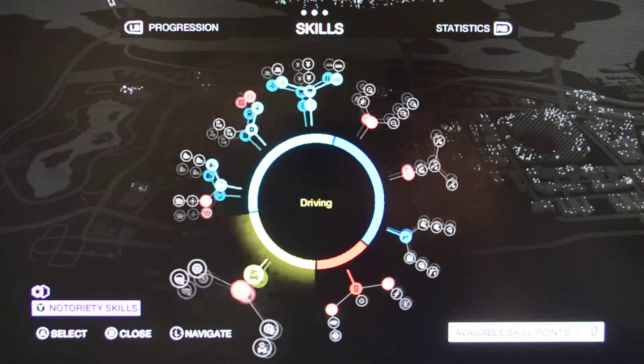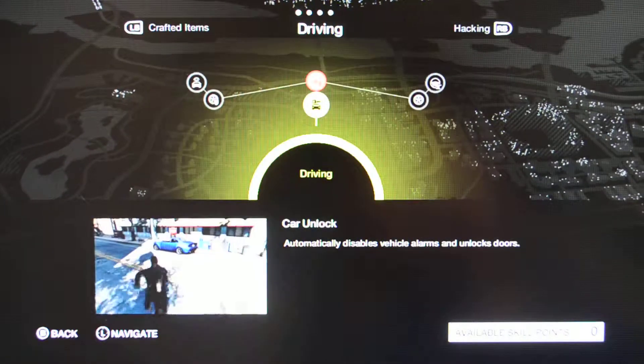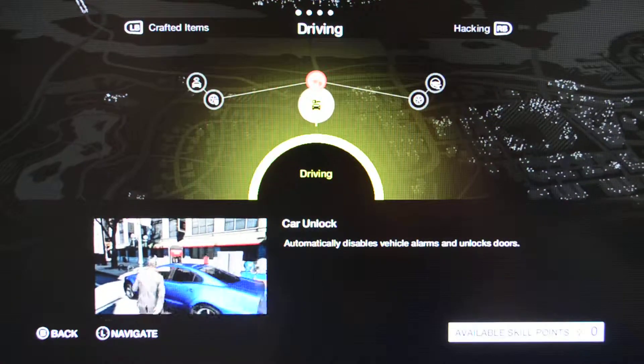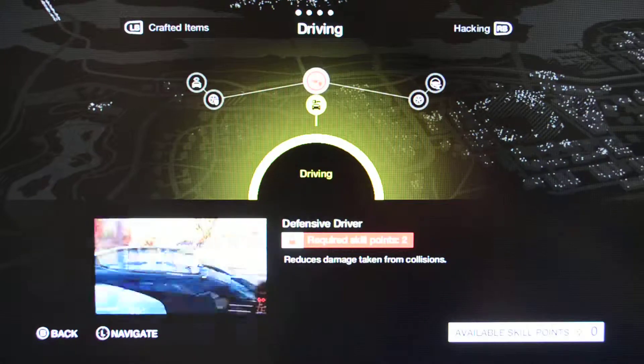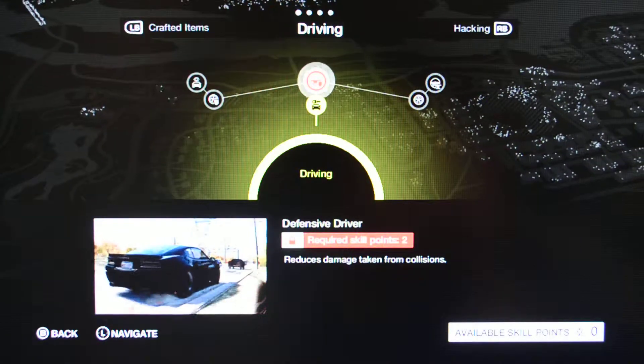Today we're going to look at the driving skills. Go down to driving — the first one is Car Unlock, which automatically disables vehicle alarms and unlocks your doors. Up above, you can reduce the damage taken from collisions.